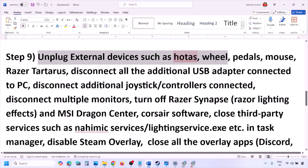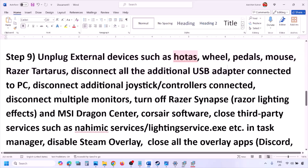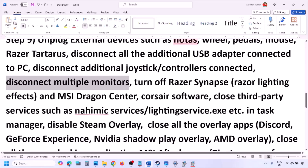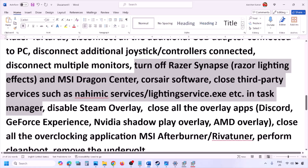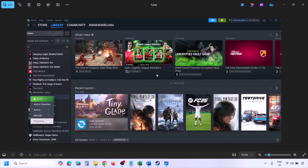The next step is to unplug all external devices you're not using. Disconnect HOTAS, wheels, pedals, USB adapters, dongles, and any extra controllers. Try launching the game on a single monitor and check. Also close any third-party services or applications that are running.